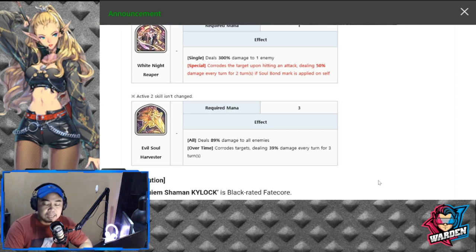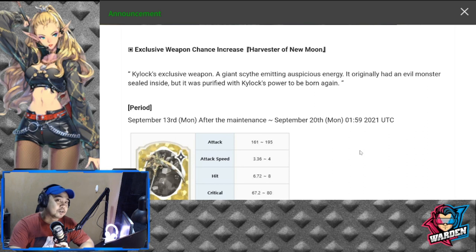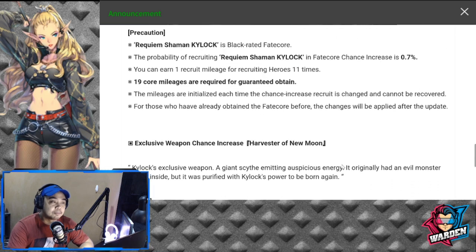Whenever a skill has a certain interesting mechanic, it becomes more compelling. Apologies if the rain is reflecting in my audio — it's raining heavily here in the Philippines. If you don't have high luck yet, Kylak is a Black Fate core at a 0.7% chance of recruitment — one recruit mileage for every 11 recruiting attempts, at 19 core mileage so at 19 pulls you can pit him. For his weapon, I suggest you don't pull because the core miles are the same and it's a waste of Zest — save your Zest for Fate Core pulls or hero pulls.